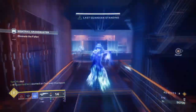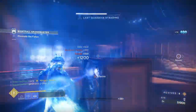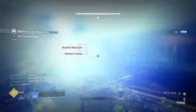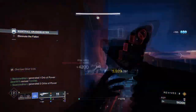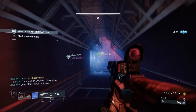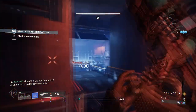We have already created a similar build via Strand and when comparing the two, they both share a common design that makes them great for general content. Both Strand and Stasis can stun targets for an excellent amount of time while also having fragments capable of enhancing our base abilities without much sacrifice required. At the same time they're both great at crowd control and can be a pain to face in PvP. So when shown in the following you may as well watch my Strand version as well since the two are so common.